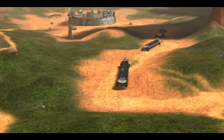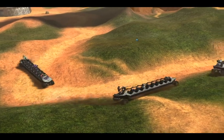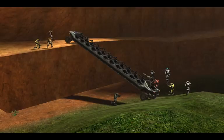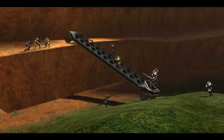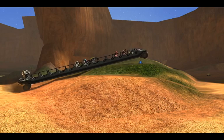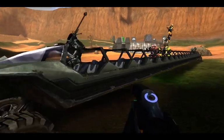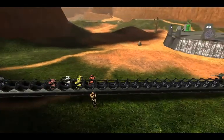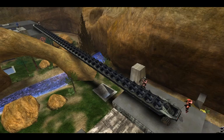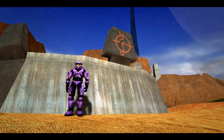You might think I'm approaching some final limit here, but you would be incorrect. Let me rapid-fire the next few: Long Hog version 10 — so long you can use it as a ramp to climb the cliffs of Blood Gulch. Version 11 — so long it bottoms out on even the tiniest hills. Version 12 — so long I ran out of model markers again. Version 13 — so long I had to make a custom camera track just to see while driving. Version 14 — so long it can be used as a bridge between the bases on Battle Creek.